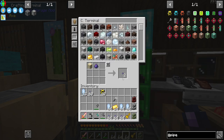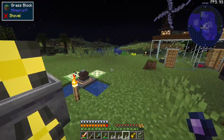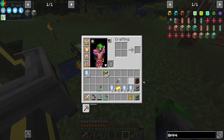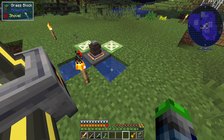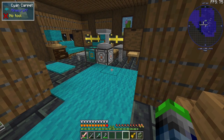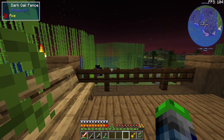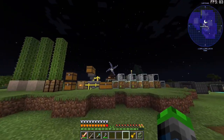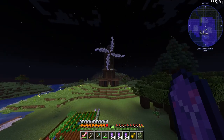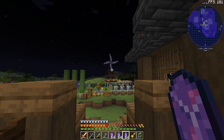By the way, Tinker's Construct has been added to the pack, which is crazy. We're going to let the fluix crystals grow in water — that takes about 20 minutes. After 20 minutes, we have our fluix crystals! The create mod causes the crystal growth accelerator to spin wildly when you're far away — it might be a bug in this version — but it goes back to normal when you get closer.